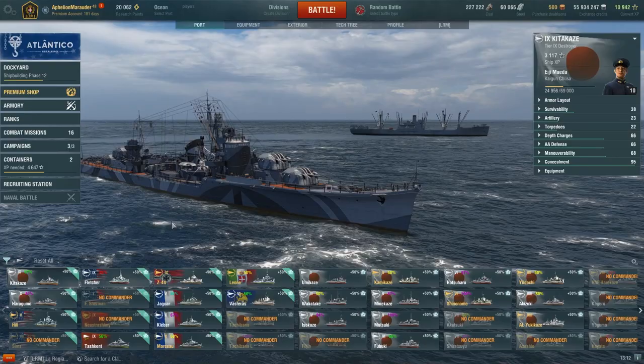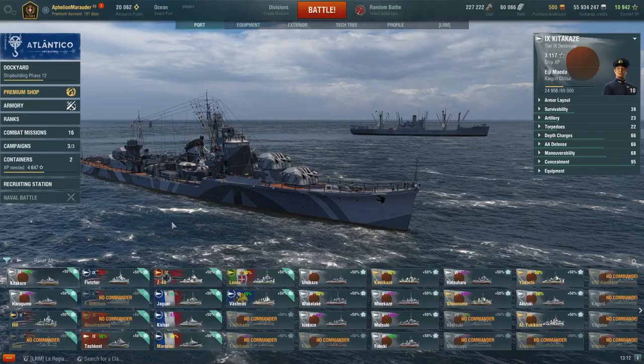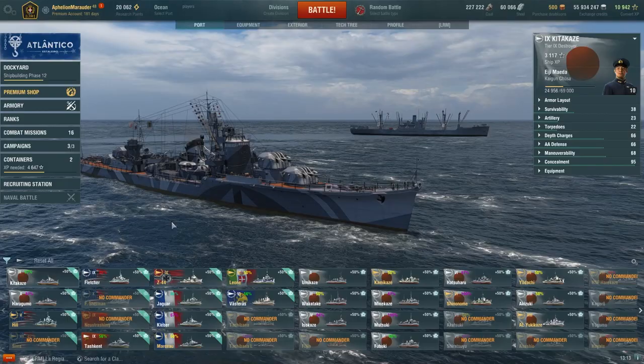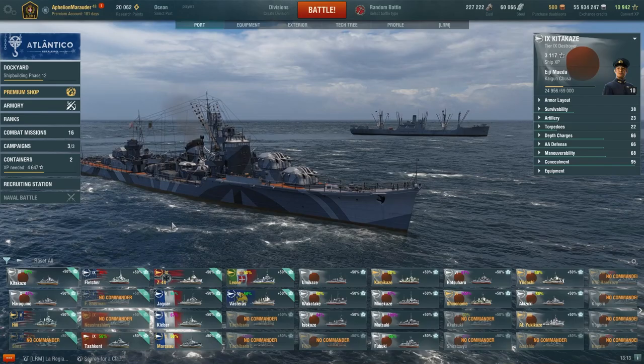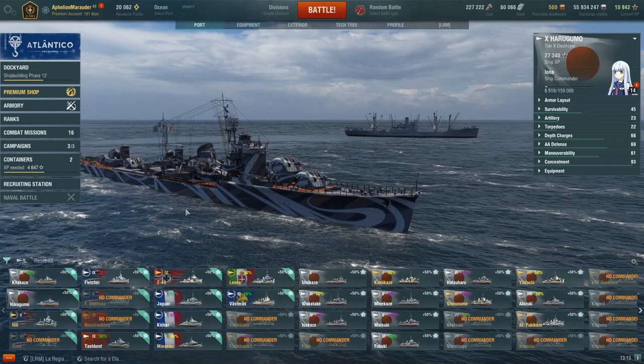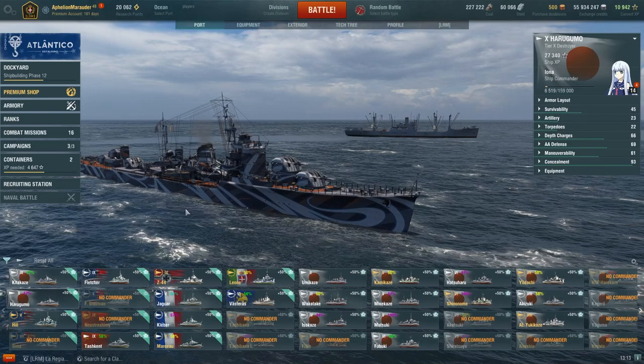We're starting with destroyers. Kitakaze right now is a phenomenal ship — I love it, it's really fun to spam with. It was one of my first gunboat destroyers. It's great at taking good positions, being aggressive, and using cover properly. By extension I love my Harugumo — it does the exact same thing but with an extra turret, has pretty good AA due to the dual-purpose mounts, and has a torpedo reload booster.